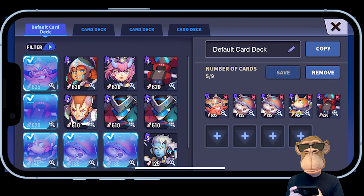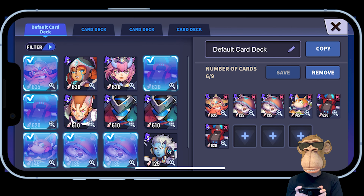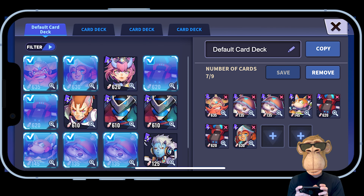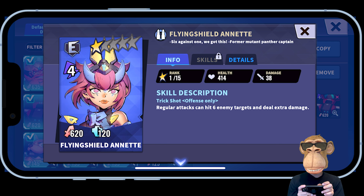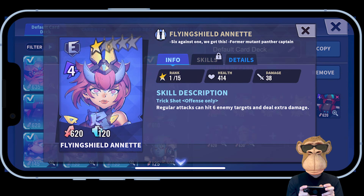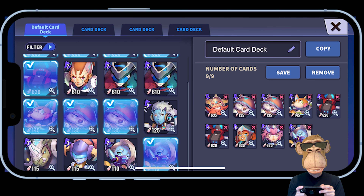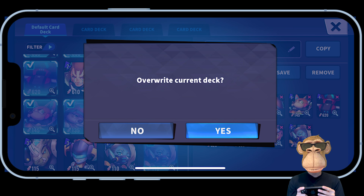The Short Spear Gladiator Della does quite a bit of damage but doesn't have as much health as others, so I'd send her a little behind to stay alive and deal damage. I'm also adding the Flying Shield Annette to round out the deck. I go ahead and save the deck.